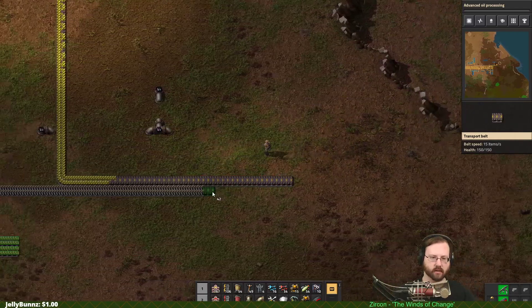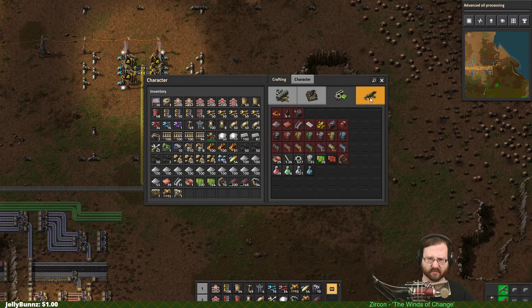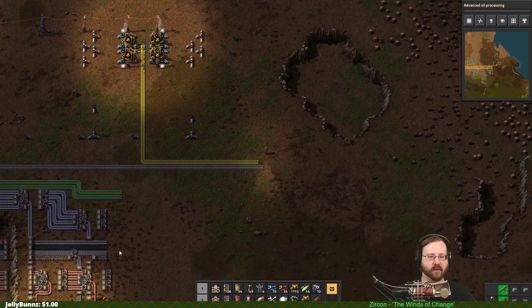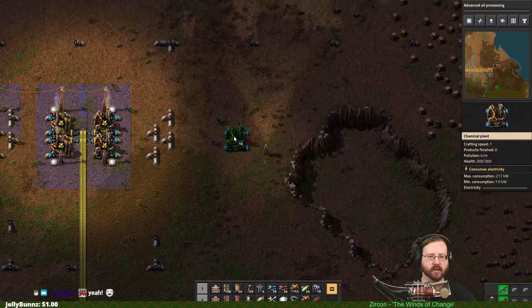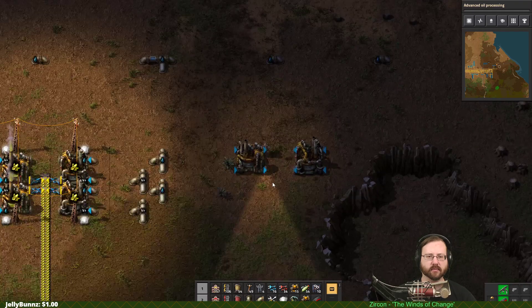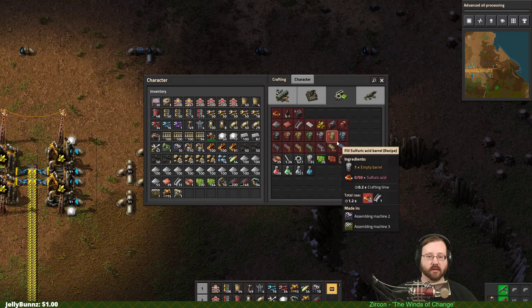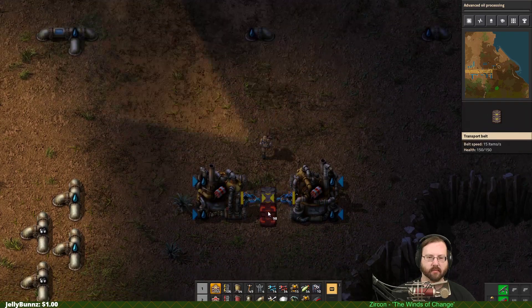Moving along to the right — those cliffs are in the way. I want cliff explosives, so let's do explosives first. Explosives are coal, sulfur, and water. We have water on top, sulfur here, and coal down here. Let's build a couple of explosives chemical plants. Explosives are mostly used in military stuff, so I'm not going to put these on the bus — they're not as useful for bus items right now. We'll put them on a belt just to get them out of here.